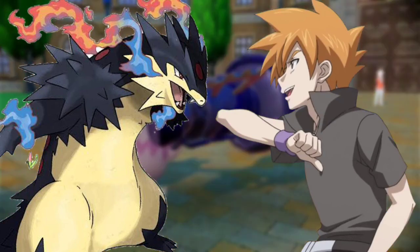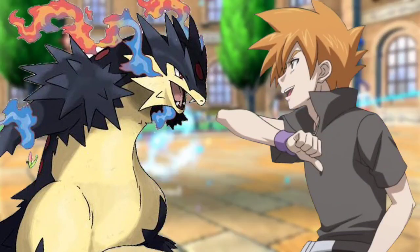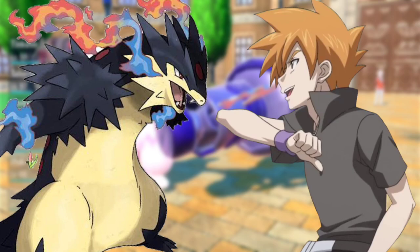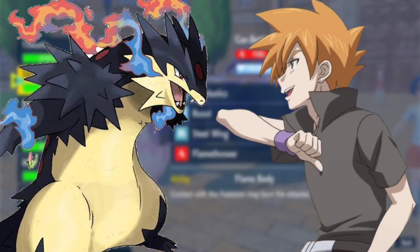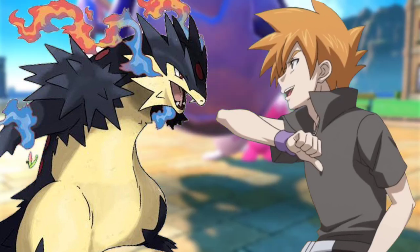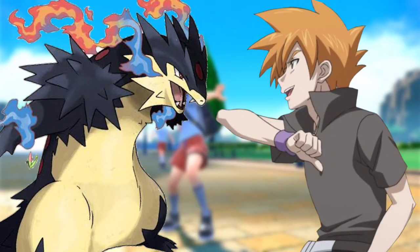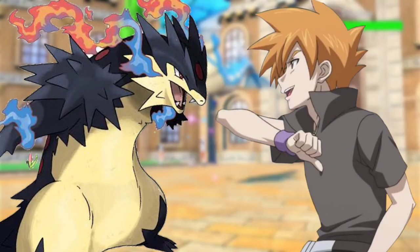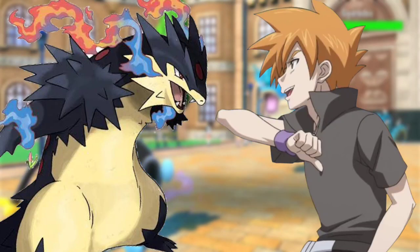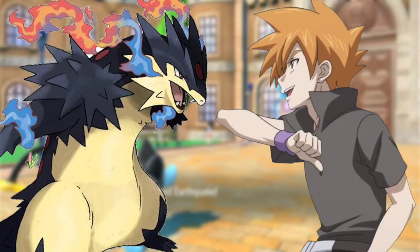Steelix roared and got back on its tail, using Stone Edge, which struck Samarat and dealt a good amount of damage. We need something powerful to defeat him, said Ash to himself. Your Steelix is strong, said Ash. Thanks, but your Samarat is strong as well, said Harrison. Steelix used Dragon Breath, launching a blue beam. Protect into Scald, said Ash — Samarat created an energy dome and launched boiling hot water at Steelix, who dodged using Dig. Samarat jumped and launched Scald just before Steelix came out, striking it and making it cry in pain.